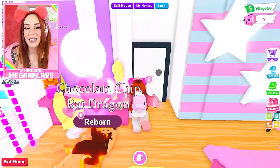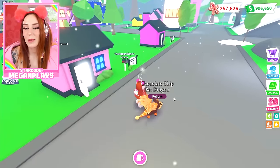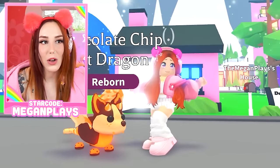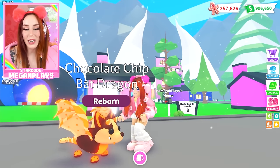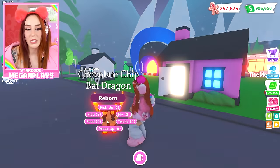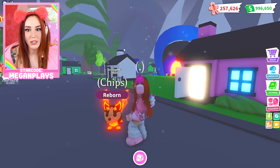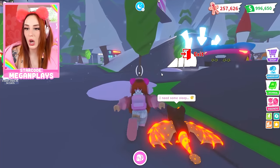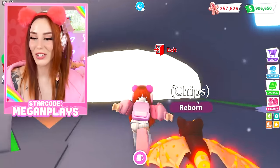So, as we can see here, we have our very own chocolate chip bat dragon. I don't think I'll be trading it away, full disclosure, but I do want to see what people would be willing to offer. I would love name suggestions for this little baby down below, so leave a comment while you're there. Don't forget to hit that like button. Look at him. Oh my gosh, he's so cute. I want to name him Freckles. Maybe I'll just name him Chip instead. Ooh, nighttime so we can really see him glow. Chips. His name is Chips. Adorable.